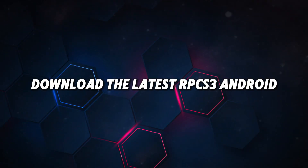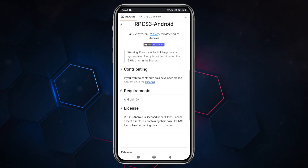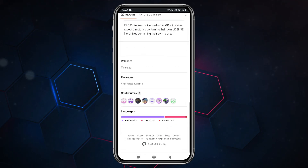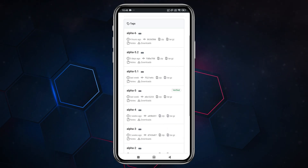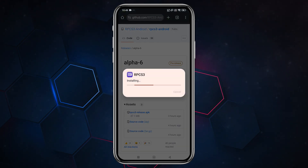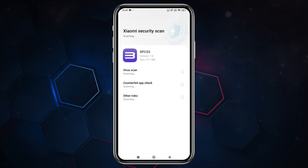Now let's see how to download the latest RPCS3 emulator. RPCS3 Android is an open-source project available on GitHub. Simply visit the GitHub page, open the Tags option, and here you will find all the available versions. Open Alpha 6 and download the APK file, then install it. If you see a Google Play Protect warning because it's built with an older Android version, don't worry — it's safe to install.